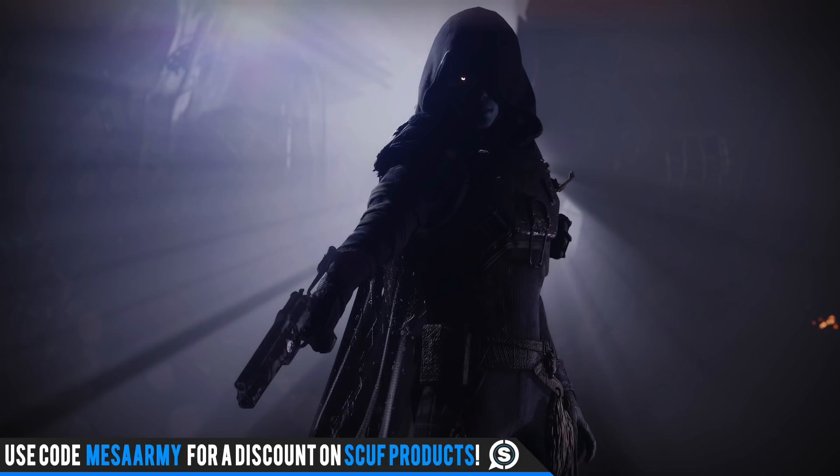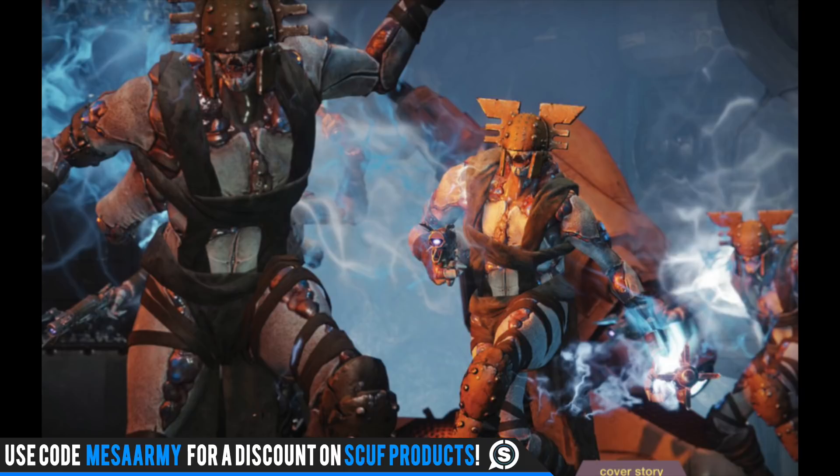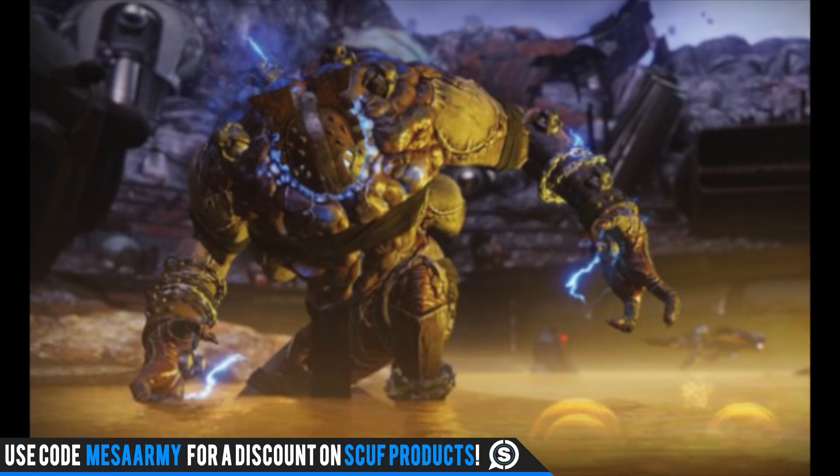The Scorn are not just re-skins of the Fallen. While they were once Fallen, corrupted ether, strange experiments, repeated reanimations, and being buried alive in the heart of an asteroid has mutated these enemies. This group was locked into the deepest parts of the Prison of Elders and became something horrible because of it — bonding and mutating within dark caverns. They're like an evolution of the Fallen if you stuck them in a corner, like animals on an isolated island where weird things develop.